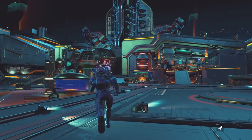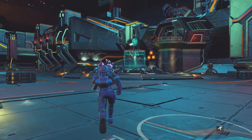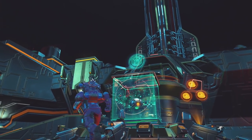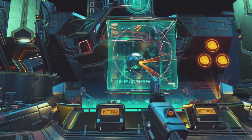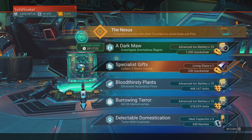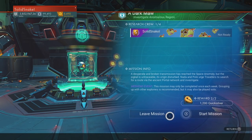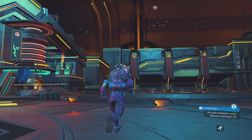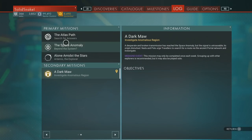The weekend event is here so let's get on it. Like always, you can tell there's a weekend event because of that cool teal or greenish box at the top of the Nexus. Let's go over here and see what it is — hopefully we're going to get an ion battery, ten of them, and our Quicksilver of course.